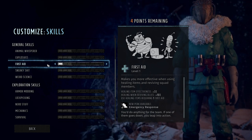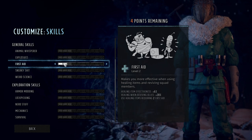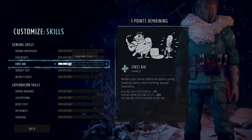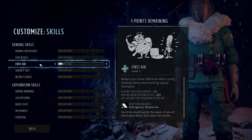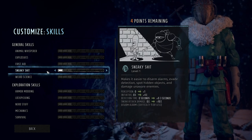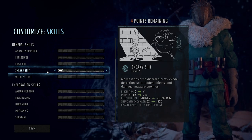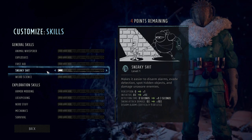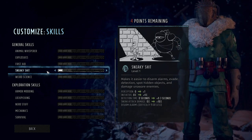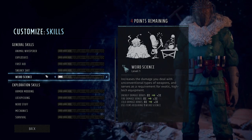Explosives gives extra mine and landmine damage, lets you disarm landmines, and makes you more proficient using them. First Aid is very important — somebody on your team needs First Aid because this is where all your healing comes from. Some healing items have a First Aid requirement, and it also gives contextual options in conversation. Sneaky Shit covers disarming alarms, evading detection, spotting hidden objects, extra damage to unaware enemies — basically your sneak skill.